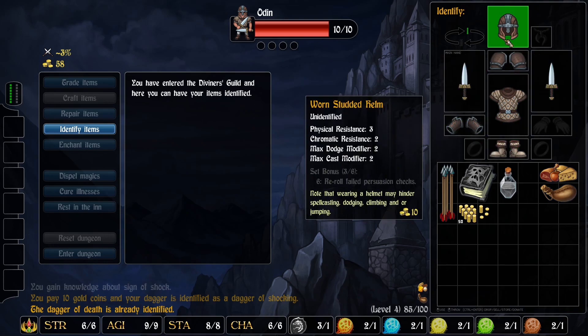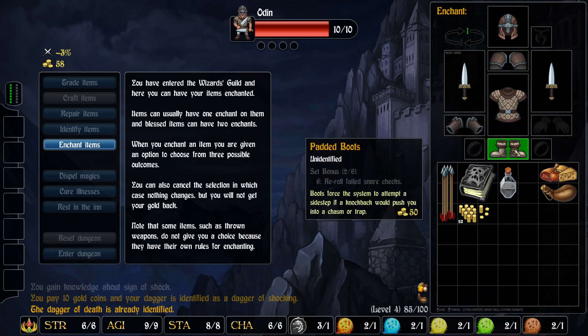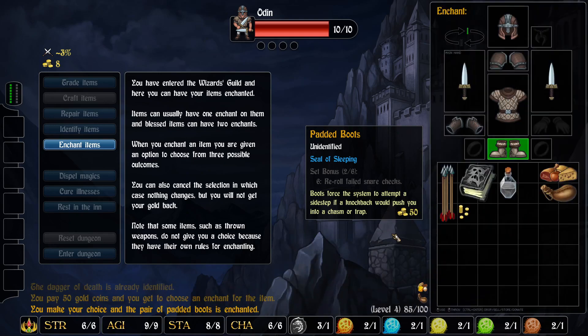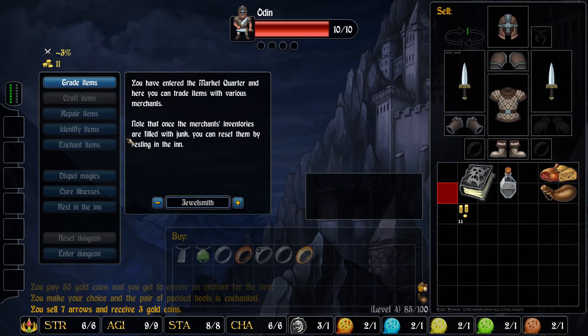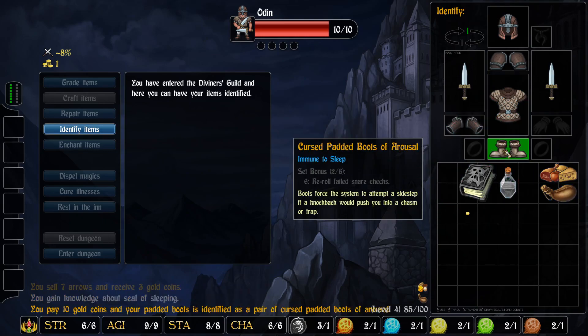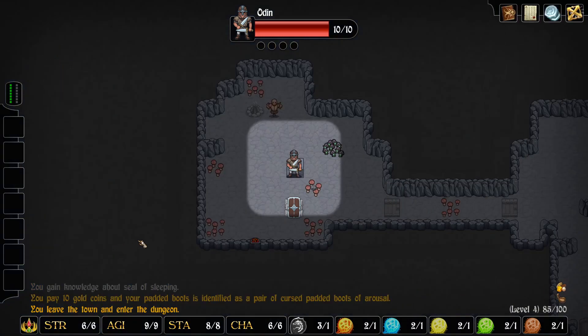We're immune to instant death and energy drain but that's about it. Let's enchant these — sleeping or leeching. I guess this would prevent us from being put to sleep, which would be great, so I'm gonna do that. I'm just short of the gold to identify them so I'll just sell these arrows. Immune to sleep — excellent!